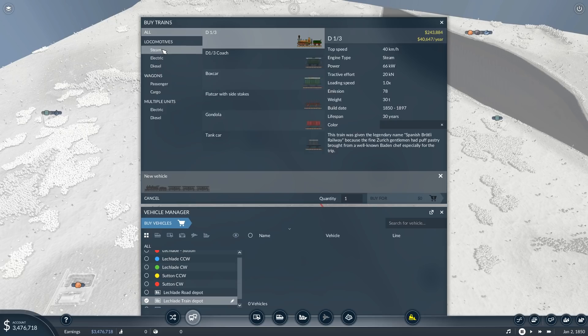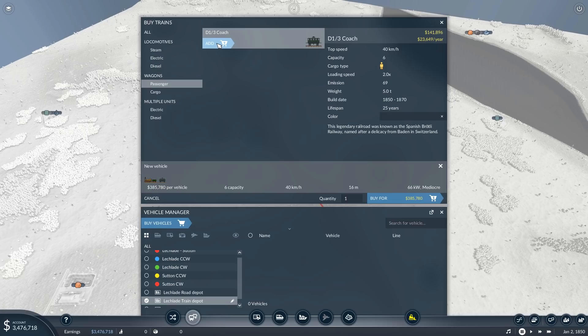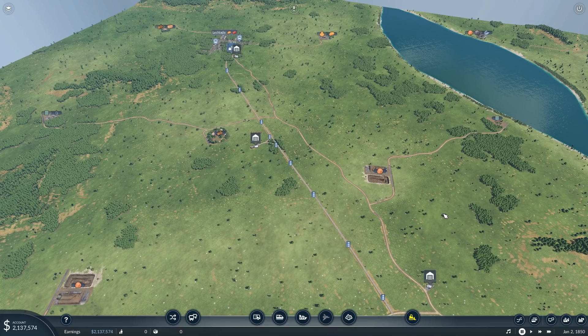Time to add a vehicle. Currently I only really have the D1-3 to go with, so let's buy two of those — a couple of stagecoaches. These only have a capacity of six, so that's 18 people per train, doing 40 kilometers an hour with a length of 29 meters. It is not very impressive, but it's the best I can afford. I'm going to go with two of these units and set them up on Leclade-Sutton.